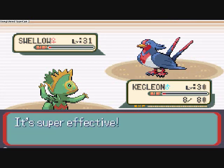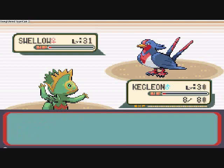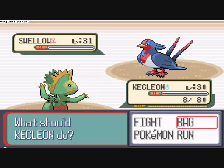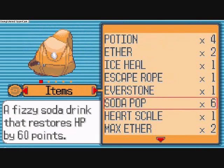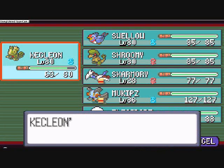Looks like we're going to have to heal Kecleon. I don't have any revives, so I won't be bringing him back to life — otherwise I wouldn't care and I'd go for that last shot. Alright, I got the Soda Pop, which restores 60 HP. That should be enough — 60 HP.